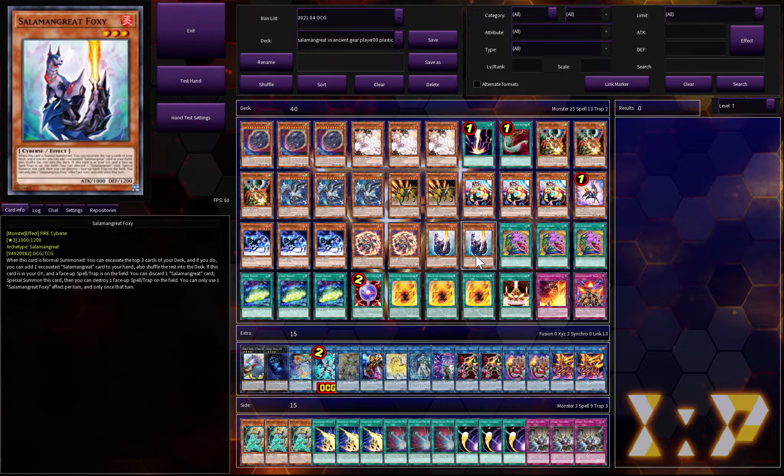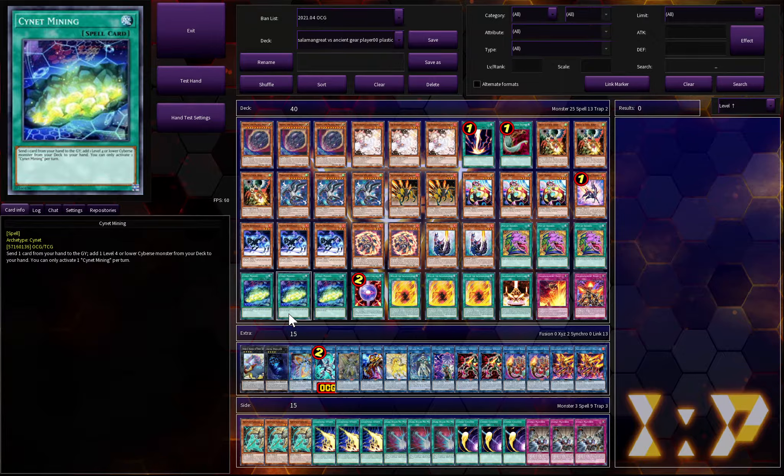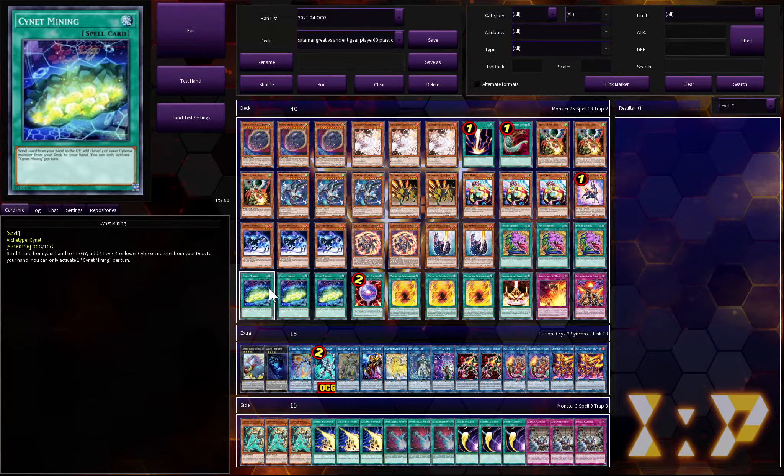Three Pot of Desires — I've actually thought about running this at two, because when you draw it off a Pot of Desires it's kind of the worst feeling in the world, but it does help consistency overall. Three Salmongreat Sign at three, which searches all of your play starters — all eleven of them, if not more.